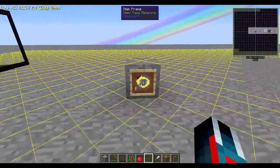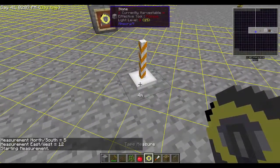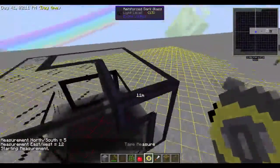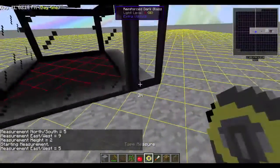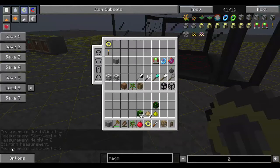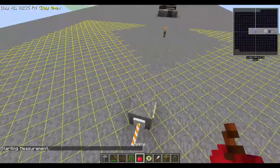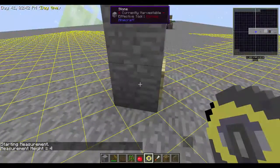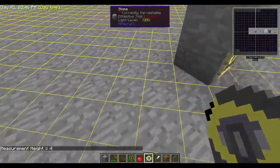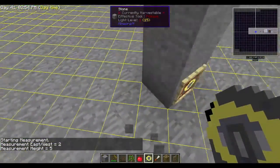Inside this item frame we have a tape measure. All you do is right-click to place one end, run to wherever you want to measure, place the other end, and it tells you the measurement in the bottom-left corner — for example, east to west is 5. You can measure north-south and up-down too. Just be careful: if you place the tape on top of a block rather than at ground level you might get a count that's off by one, so make sure both ends are at ground level.